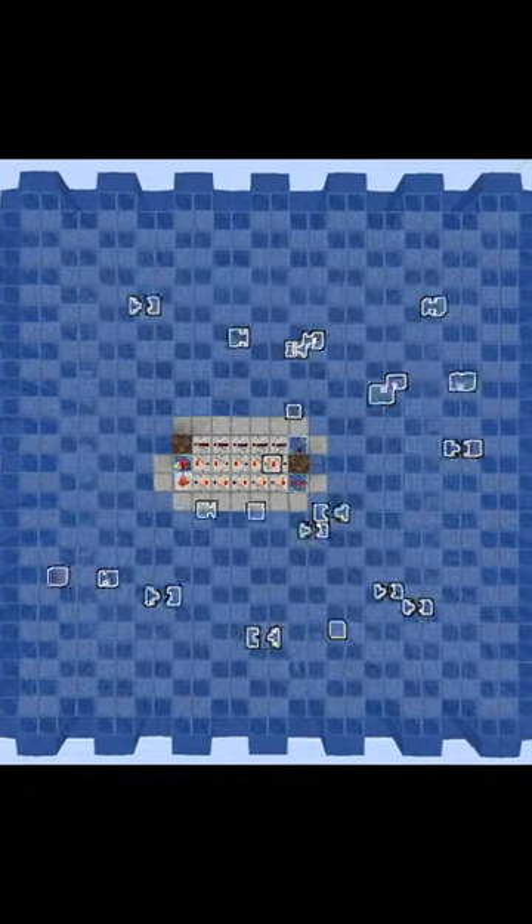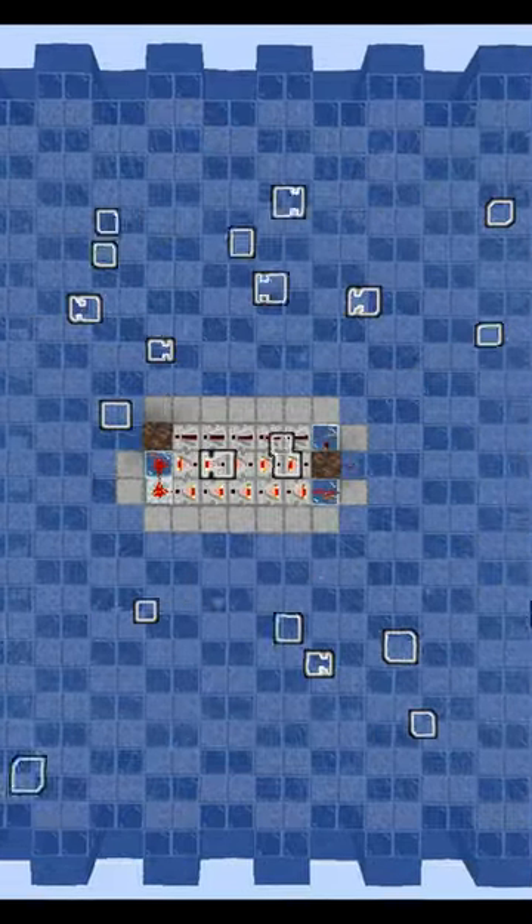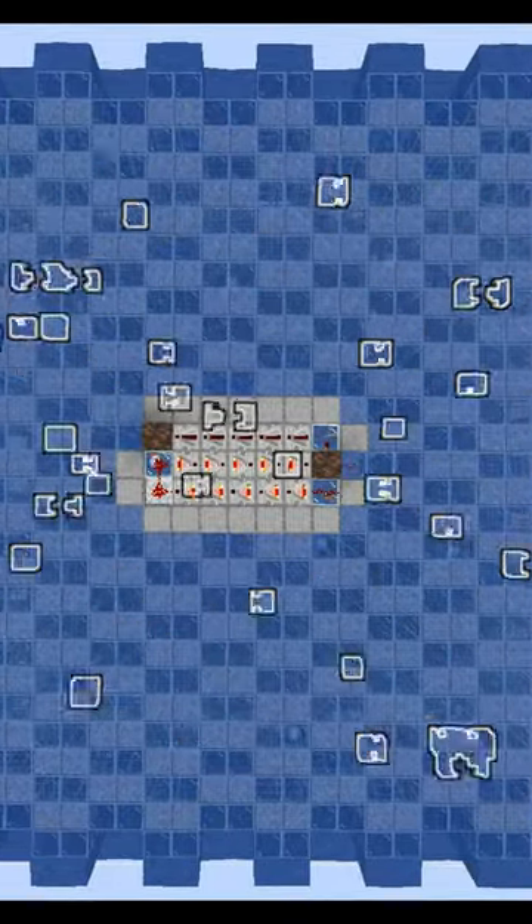I went ahead and tried to design a farm that would be easy and efficient, as well as cheap to build in survival, which produces 275 shells per hour.